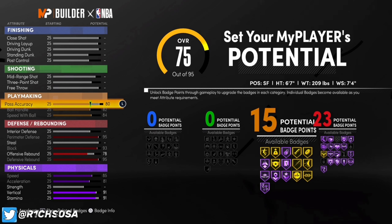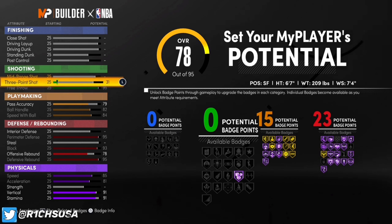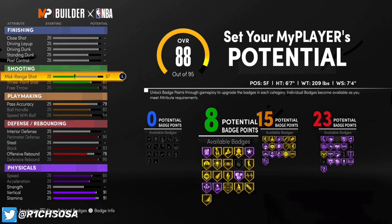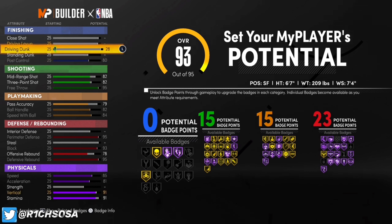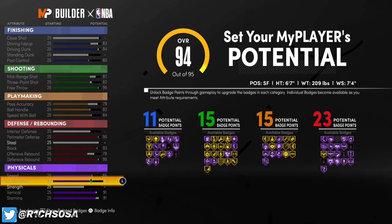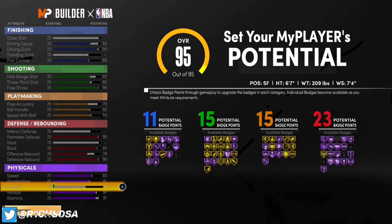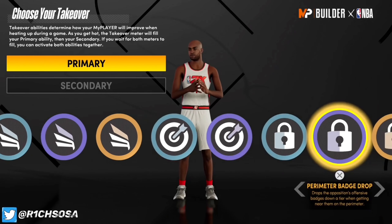For playmaking: max out speed with ball, max out ball handle, and pass accuracy goes up to a 79 for 15 badges. For shooting: free throw goes up to 95, three-point shot is 82, and mid-range shot is 82 as well for another 15 badges. For finishing: max out post control, driving dunk goes up to 94 — don't go higher — and then the rest goes to driving layup for 11 badges. We're left with one extra attribute which you can place anywhere.